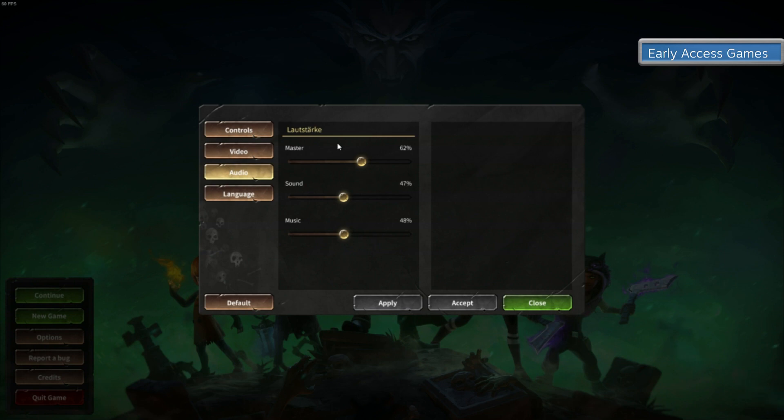Audio gives you three sliders: the master, the sound, the mix — works fine as well. For language you have a nice little selection, but we'll stick with English because I only know English. Kind of.